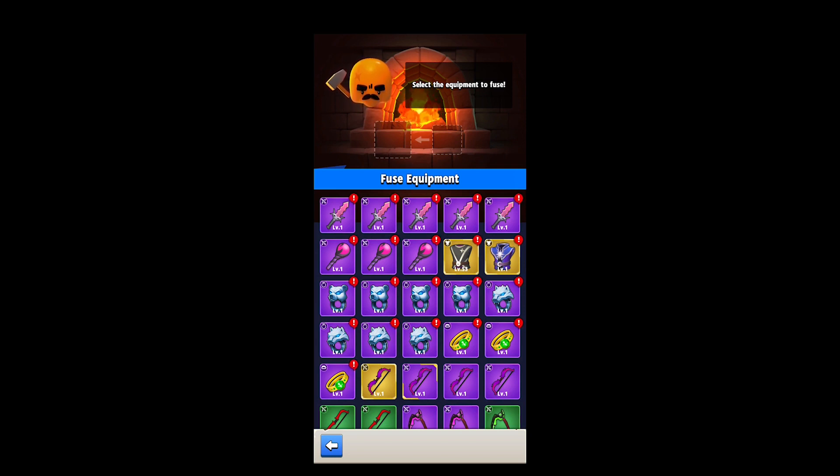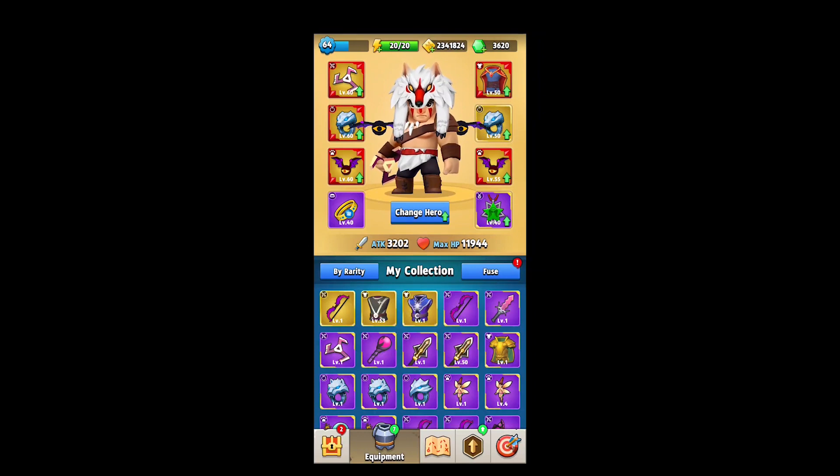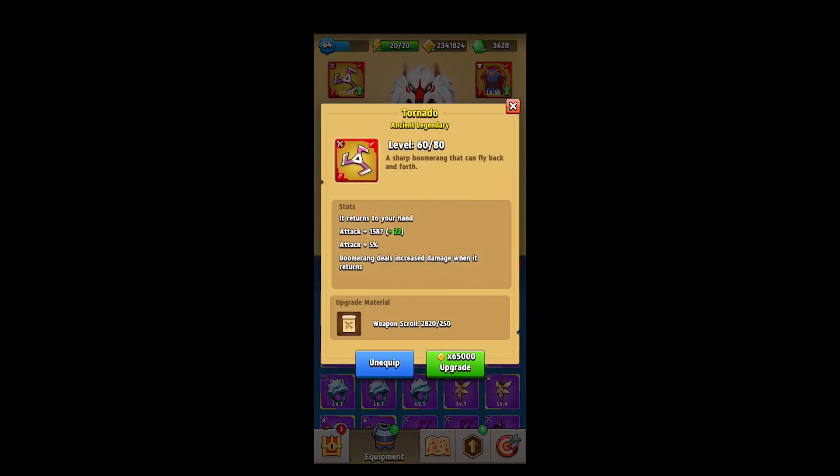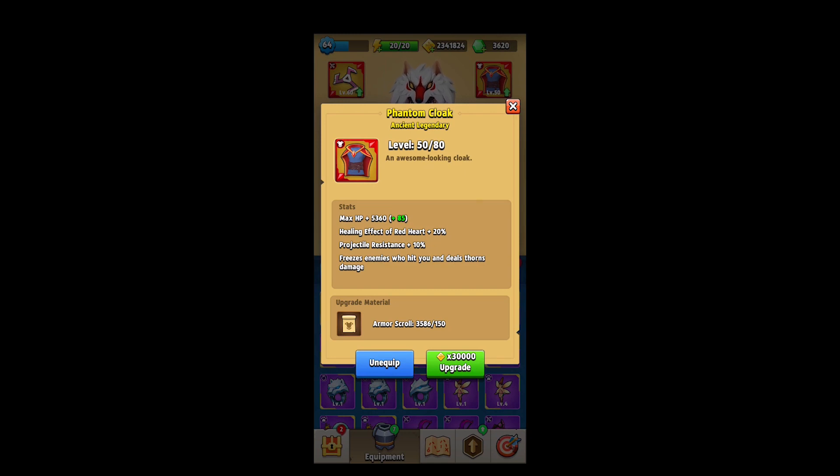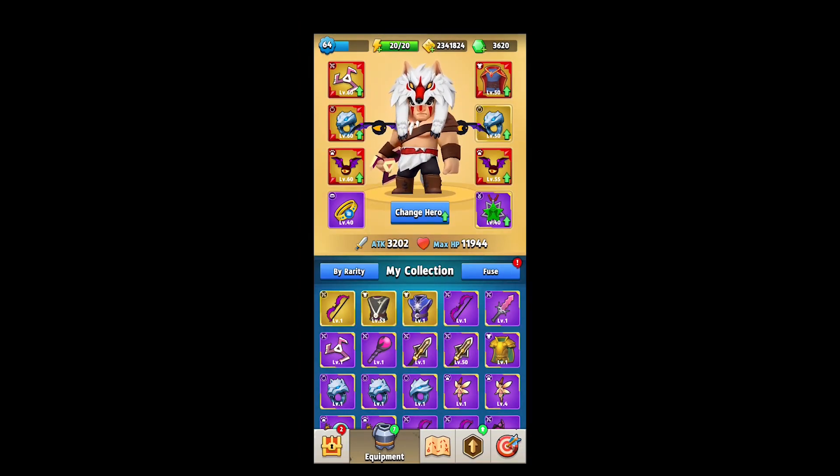We're gonna leave that legendary for now — I don't know if I wanna take that to Ancient Legendary. So now we've got some pretty creme de la creme gear and we have over 2 million gold. We have a lot of scrolls, a lot of gold. Let's check those stats and then go ahead and level all this stuff up.